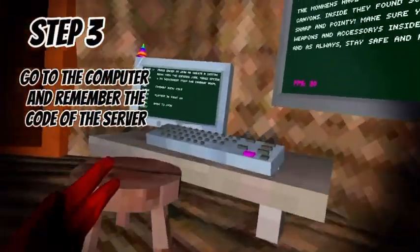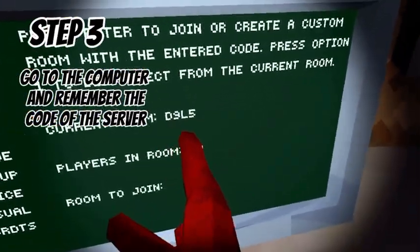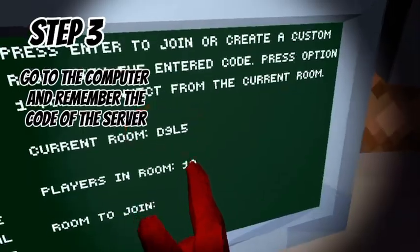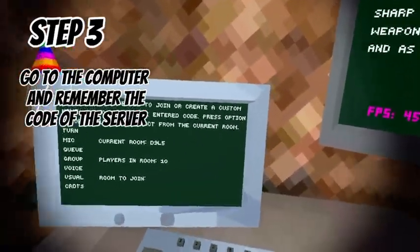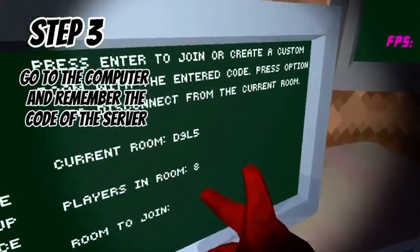You see that everything's gonna be fine, but if you go here, you're gonna have to copy this exact code. For example, B9L5. So now memorize the code that you're in, but make sure it's not full too.